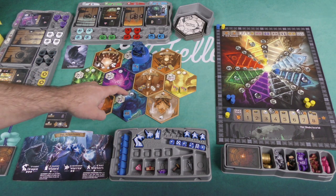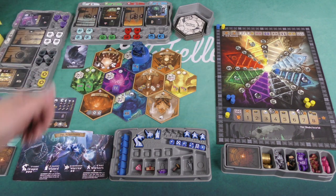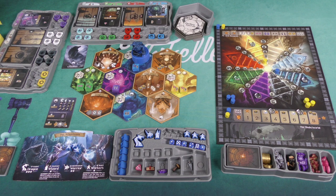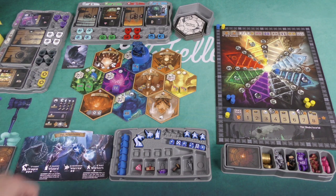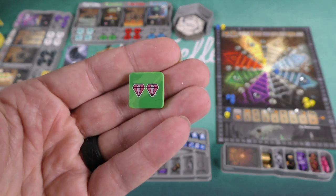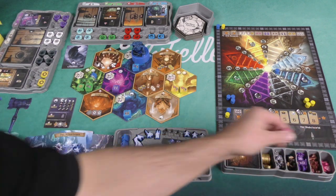You'll most often be placing a worker out in Eldervale and taking an associated action. There are two different types of tiles: elemental realm tiles, which have colors associated with their element, and ruins tiles, which are in every game. If you place on an elemental tile, you can take the top of one of the stacks. For example, I take this tile showing two gems — I could stick it in my player area to use later, or use it right away to gain two gems from the supply.